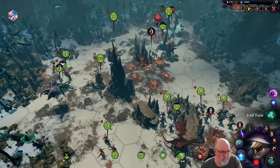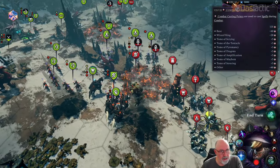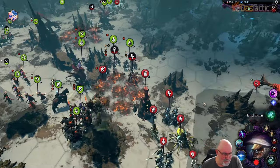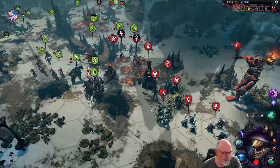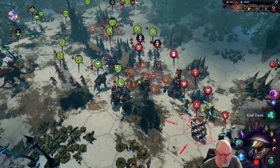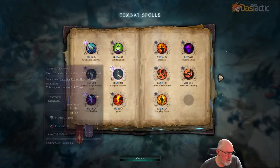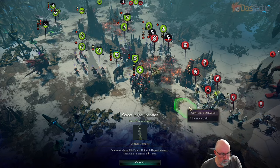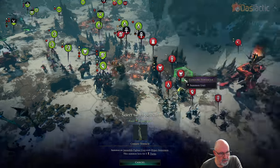We've still got a lot of casting points and we're getting them back because we're killing things all the time. I'm going to create a target for some of the units — I'll pop something in the middle here, another tentacle. Let's think about where to put it. I think that's where I want it — yeah that way. We've still got multiple heroes we need to get rid of.